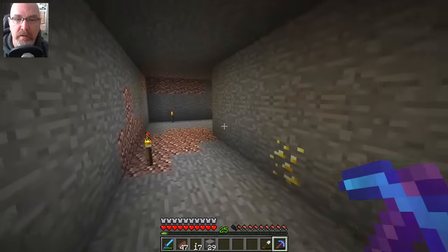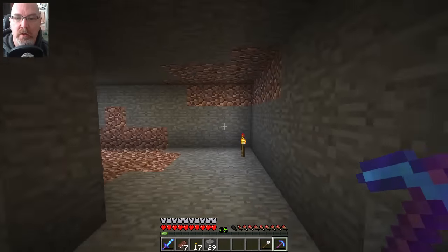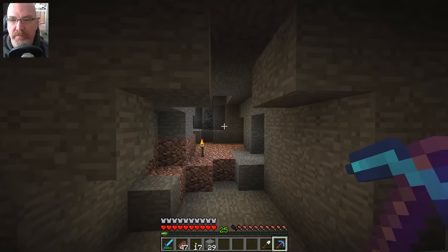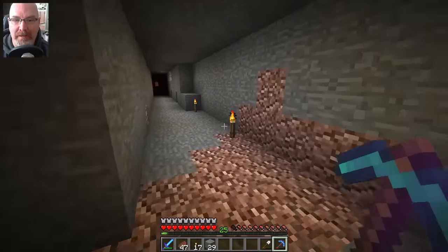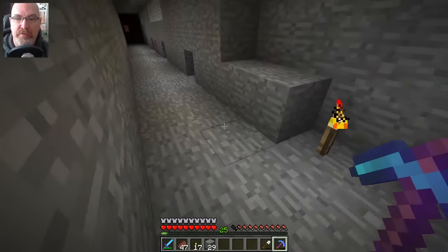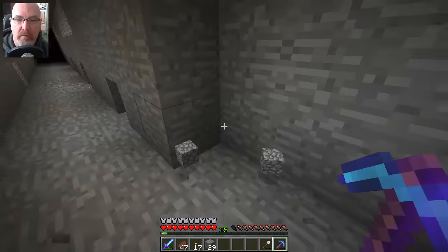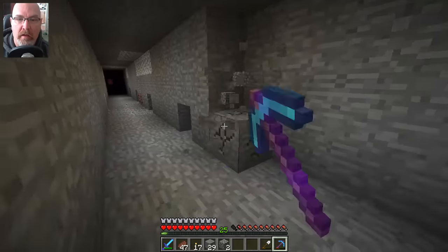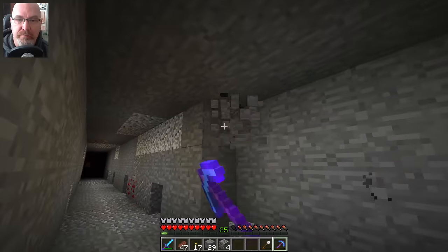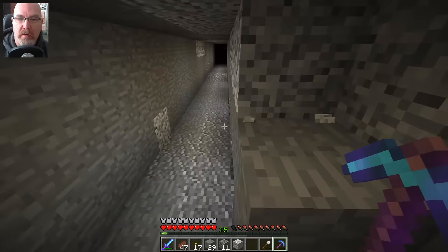The right way to go is this way. But we have to go over about 70 blocks to line up with the other tunnel that I've already started digging. I like my track running down the middle of a corridor, and I like my corridors to be three wide. I'm not going to show you all this digging-out stuff because it's pretty long and tedious.